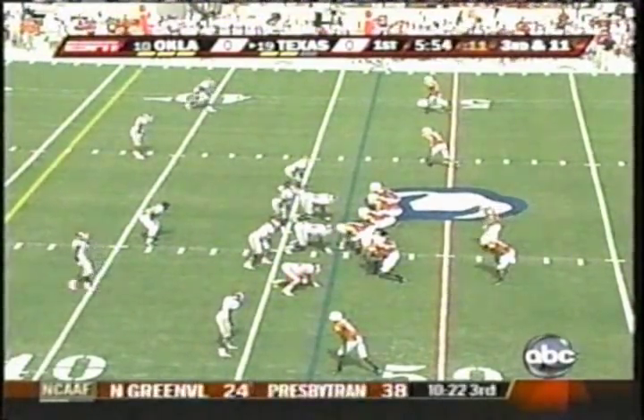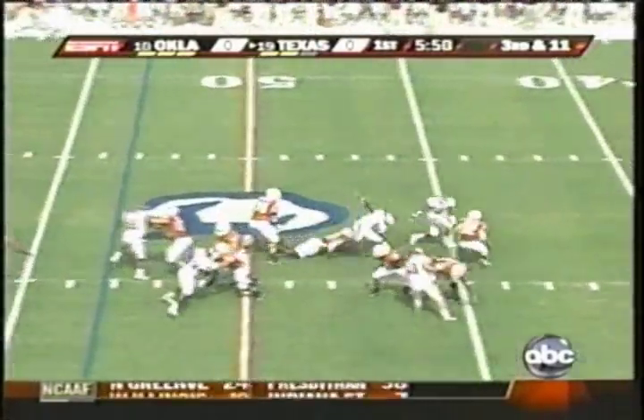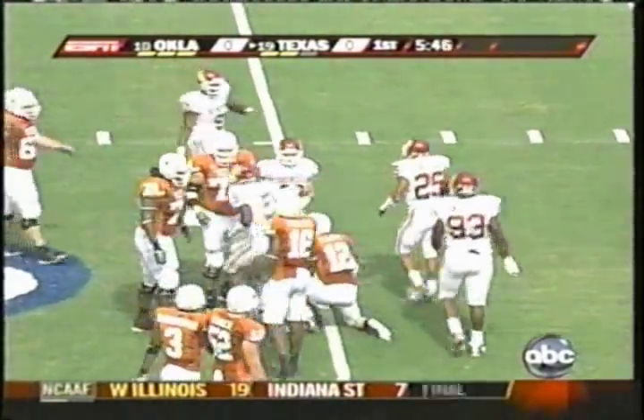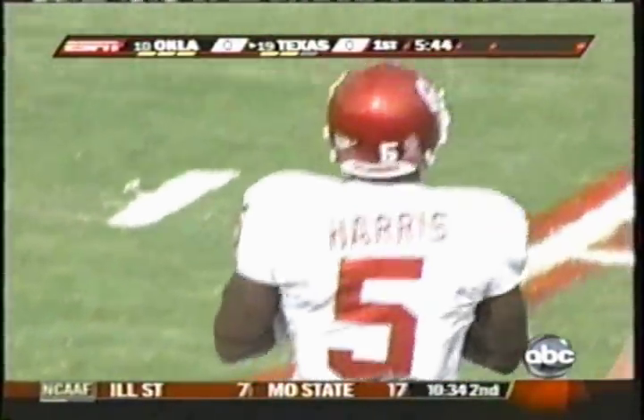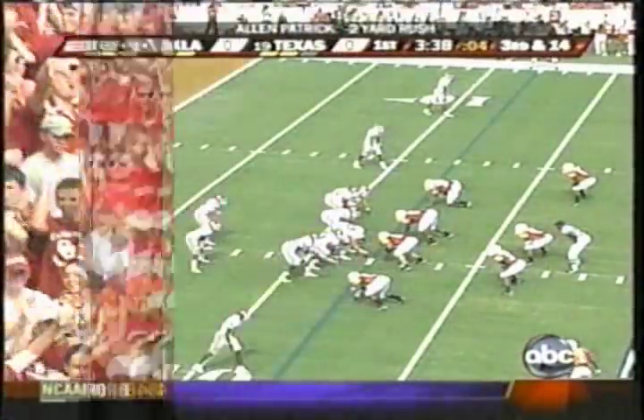Slight loss. Go from the Oklahoma 47. Colt McCoy, the quarterback. Short drop. Looks. He's being pressured. He's sacked back at the 45-yard line in Texas territory. Safety blitzes, and Nick Harris gets credit for the sack.